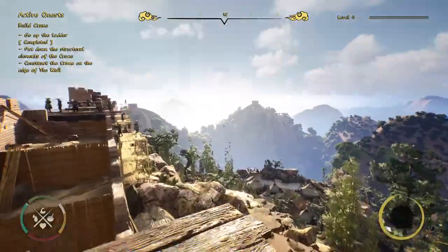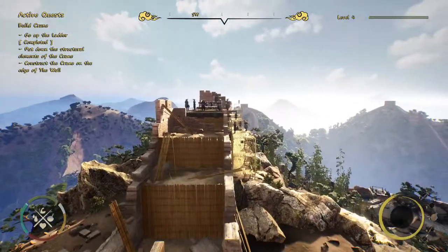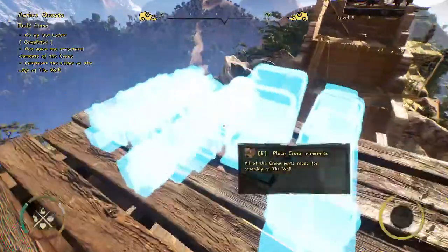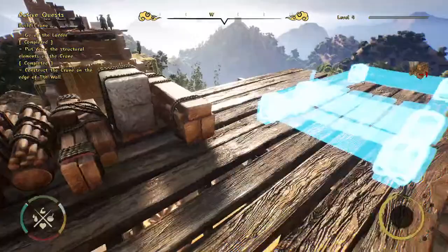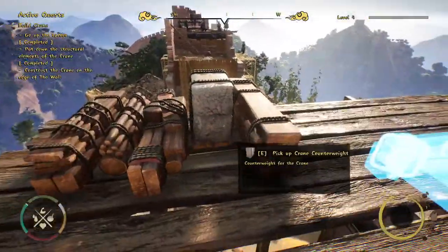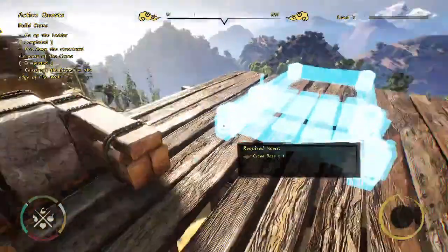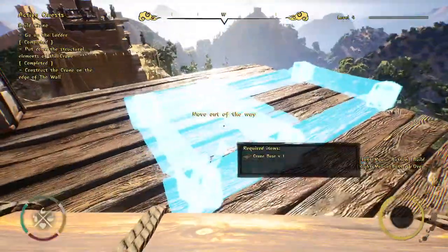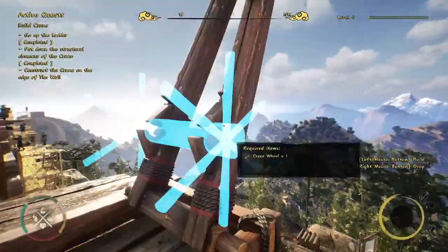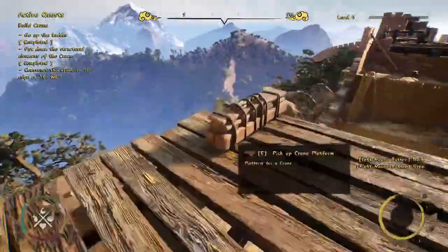From the top we have a great view and our trusty village workers are working on other parts of the wall — it wasn't an easy process for one person. Now we have all our crafted crane elements in packages: crane base, crane counterweight, crane arms, crane wheel, and crane platform. Let's assemble the crane.